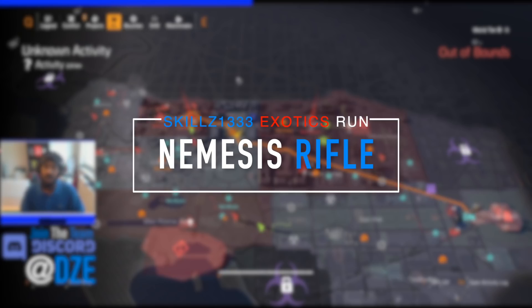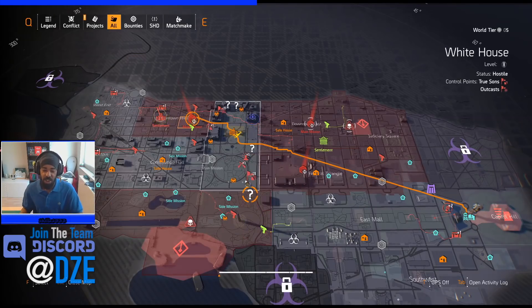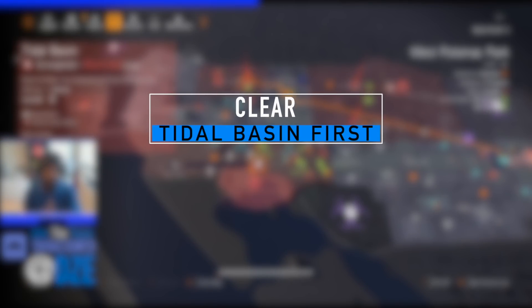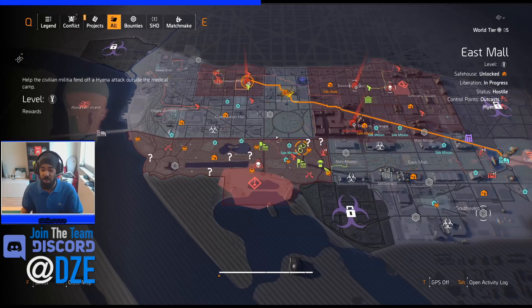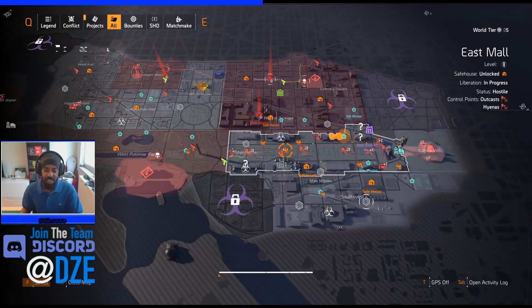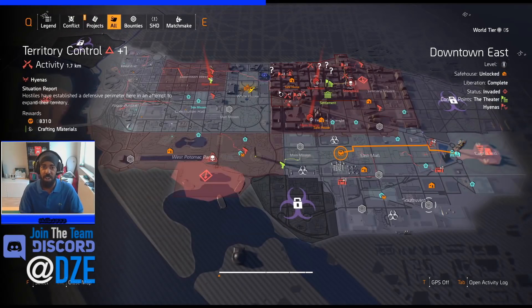The Nemesis - I did another video on how to obtain it and I'll put a link in the corner. Now with Title Update 3 you can pick up pieces at any time, but you still need to do Tidal Basin first. Do Tidal Basin as shown in that video, then past that point any available mission - currently Tidal Basin and District Union Arena - will drop pieces of the Nemesis blueprint. You can now do them out of order and it'll still drop the pieces once you've activated the first one through Tidal Basin.